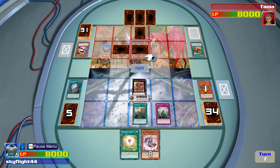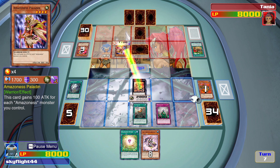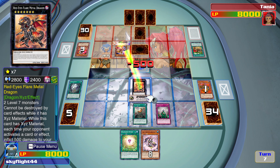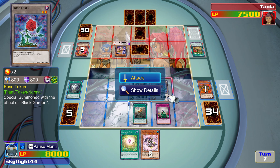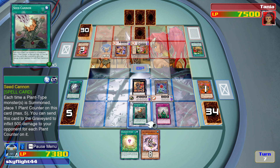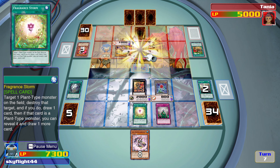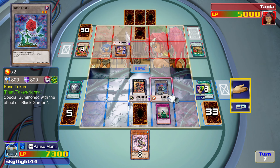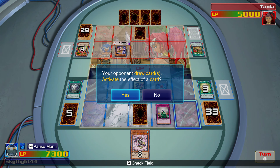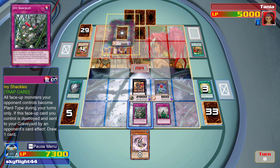Let's go and attack. Paladin comes out — it's a plant, so I'm going to get a counter here. It's going to take 500, and we're going to get a token which is going to give us another one. Let's go through, get rid of Seed Cannon to take 2,500 off. We can use Fragrance Storm on Amazon's Tiger and we get Ivy Shackles. At this point there's not much our opponent has that they can do. We might as well just go through — if our opponent destroys it while it's face up, we draw a card.